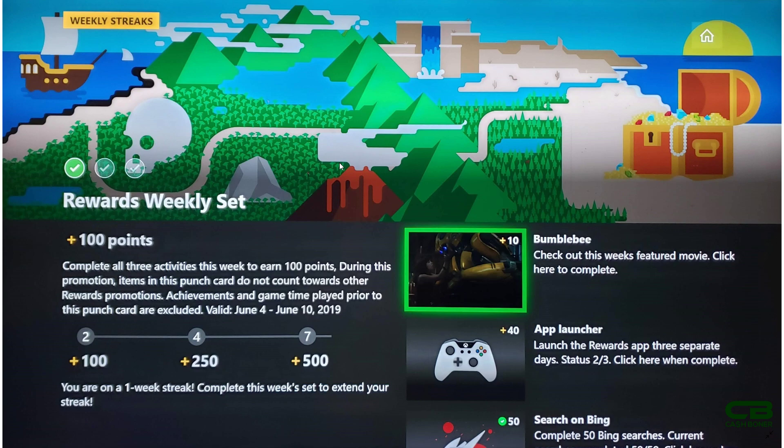Depending on how many days you do it straight, you get a bonus. On the Xbox One it isn't fully explained, and I wasn't able to get a great reading on it, but here's my best guess based on how long I've been using the program. The first three tasks combined give you a total of 100 points, valid from June 4th to June 10th, so you have to start now to make sure you do it, because the second task on this streak set requires launching the Rewards app three separate days.